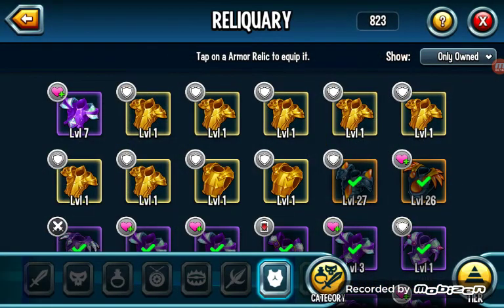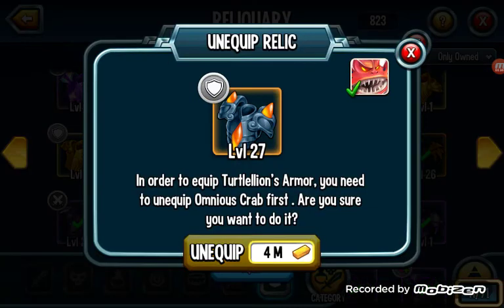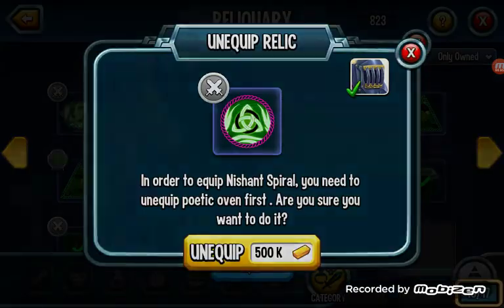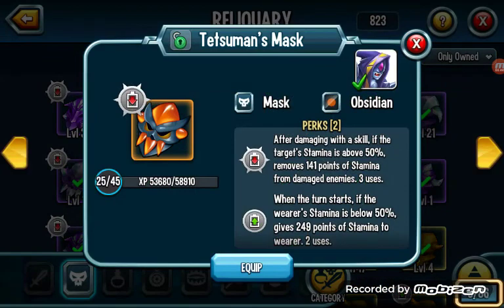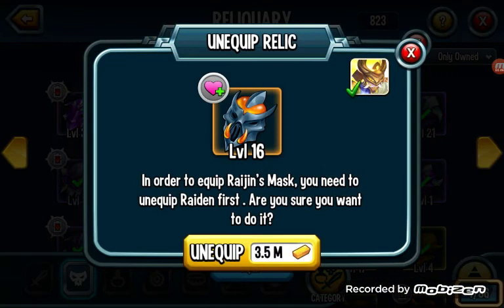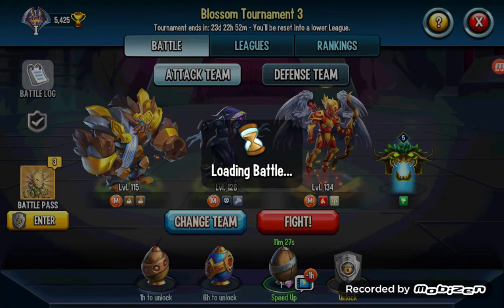I'm running Cherub Cupid with that evasion armor — Ancient Cloak. Cherub Cupid with Ancient Cloak is powerful. And King of Tomb — no matter what level, he's just such a tanky boy.